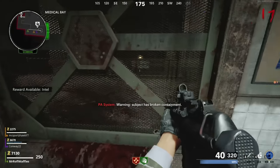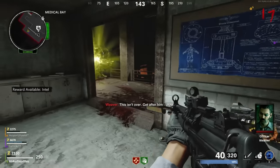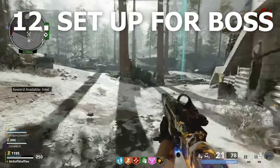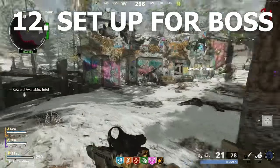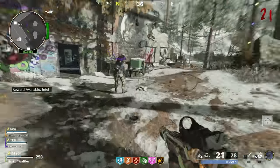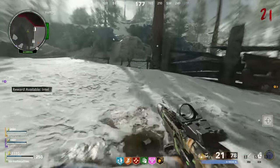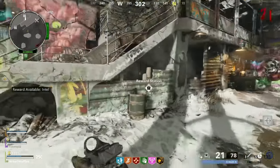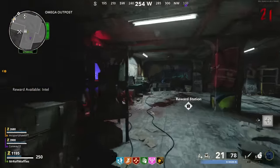Get set up with everything you need — perks, armor, Pack-a-Punch. If you can afford it, buy a fire bow or similar because it's really useful for the boss fight. I strongly recommend that multiple teammates have the Wonder Weapon with upgrades if possible. The two best upgrades to use are the electric upgrade and the fire upgrade — those are my favorites by far. The ray gun is also really good, but definitely bring the Wonder Weapon if you can.